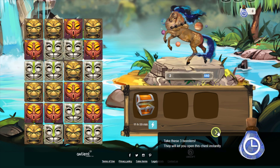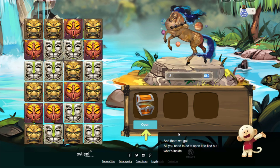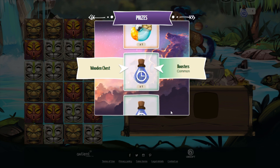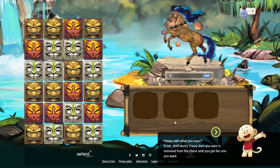Take these three boosters — they will let you open this chest instantly. Let's open this chest and see what I get. All you need to do is open it to find out what's inside. The scrolly wheel can get addicting to watch — it's like a slot machine. But if you get tired of watching this, you can just press the refresh button and you'll get your prize immediately. I started doing that on the test server just because I was opening so many chests and I was getting sick of watching the wheel go around.